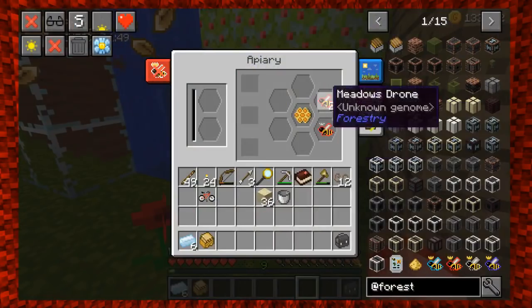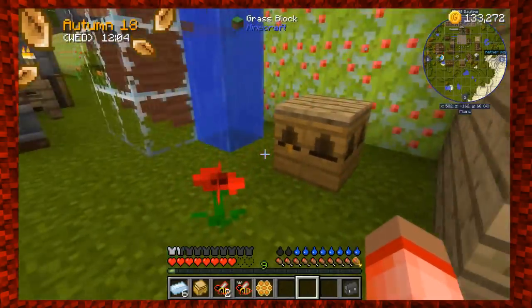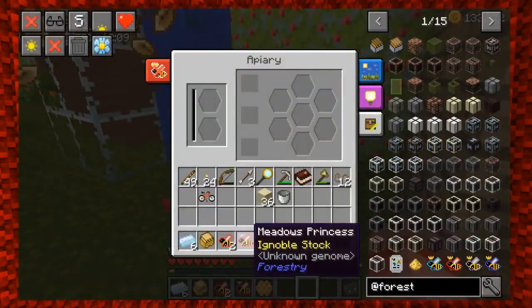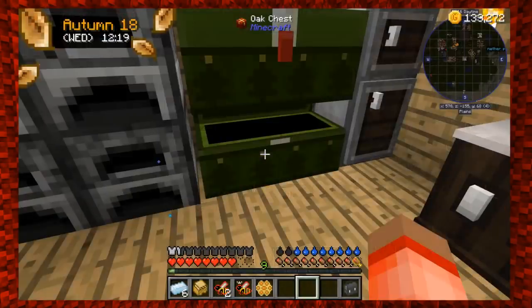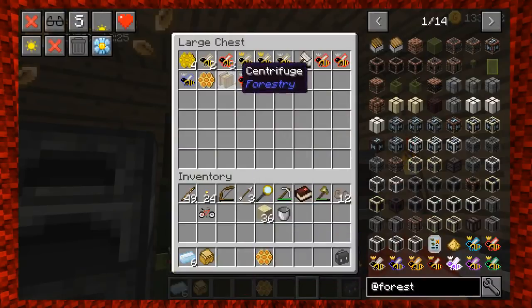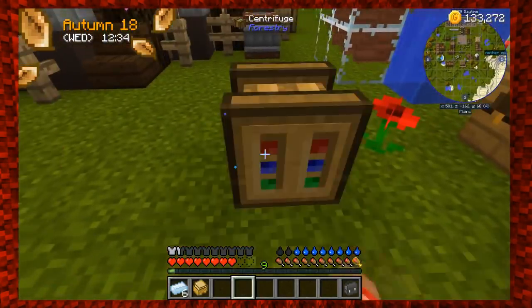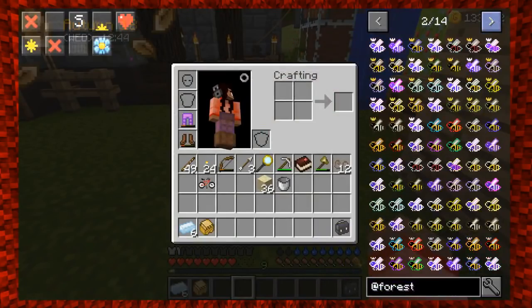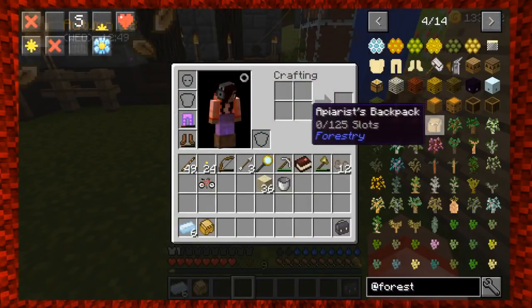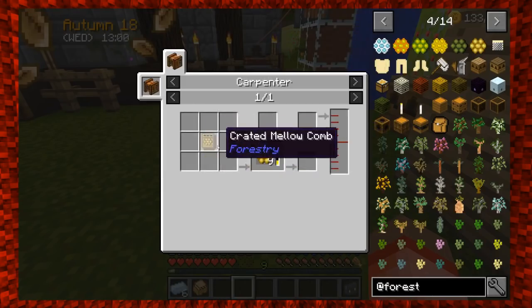I'm not sure if the apiary actually requires the squeezer because there was a note that said it might need juice. Owner bees need flowers — I got flowers right there. No queen? Let me check — princess, honeycomb, valiant princess, pristine stock, drones... oh wait, there's a modest queen! Let me also look — a centrifuge? What's a centrifuge for? Oh, the centrifuge is what's used on the honeycombs.